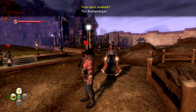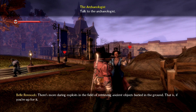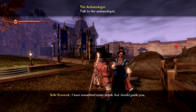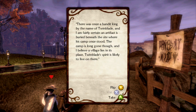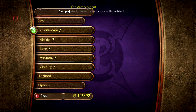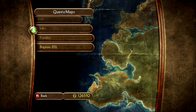Hey, I'm back. There's more daring exploits in the field of retrieving ancient objects buried in the ground, if you're up for it. Give me the quest, woman. "I have unearthed some details that should guide you." Alright. "Once was a bandit king by the name of Twinblade, and I'm fairly certain an artifact is buried beneath the site where his camp once stood. The camp is long gone, and I believe a village lies in its place. Twinblade's spirit is likely to live on there." Okay, so this is in Twinblade's tomb for sure, but where is that?